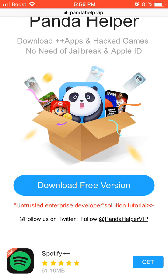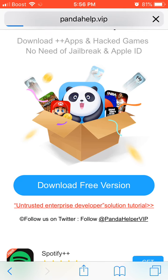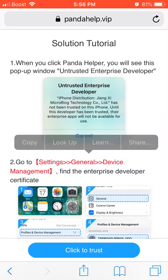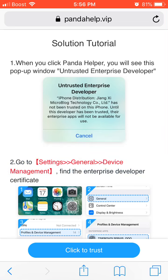So we're going to fix that. What you want to do is click the red stuff on the bottom. You have to follow what it says — go to Settings, General, Device Management.